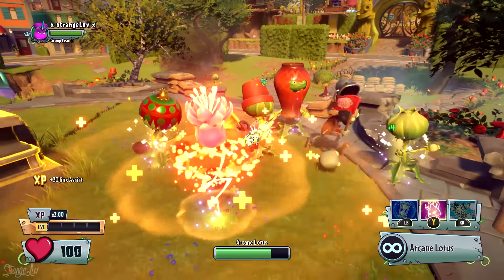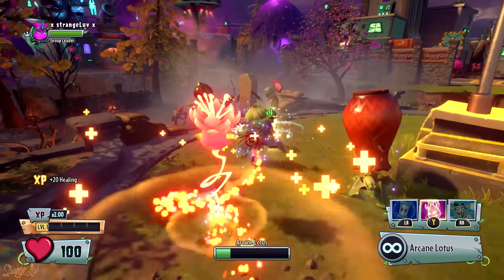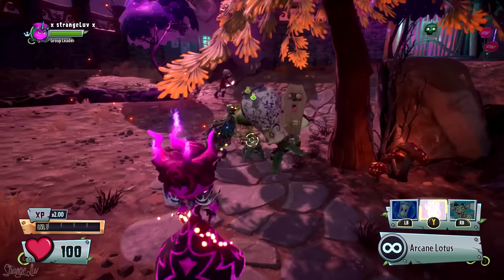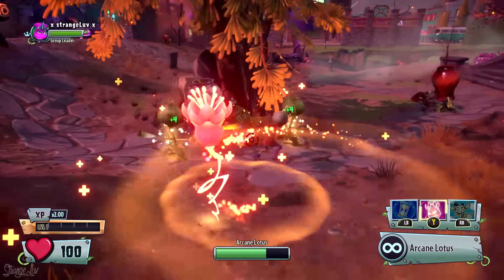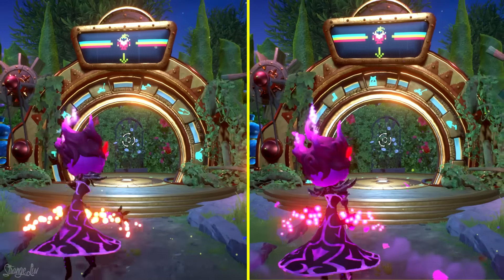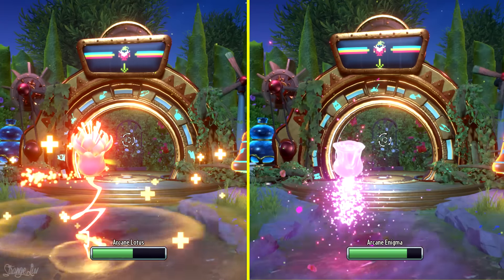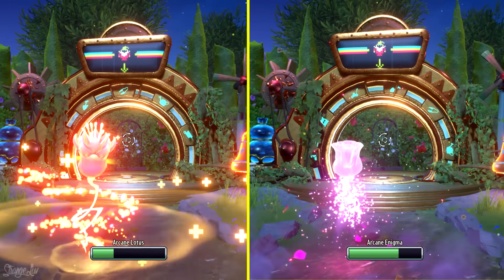When Rose activates her Arcane Lotus ability, she's able to heal all of her nearby allies in close proximity for a short period of time. It's actually because of its short duration that some of you prefer to stick with the regular Arcane Enigma instead. The Arcane Lotus lasts for about half the amount of time as the Arcane Enigma, assuming that you don't use the Enigma's burst effect to shorten its duration.